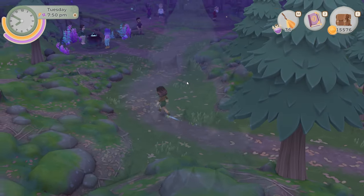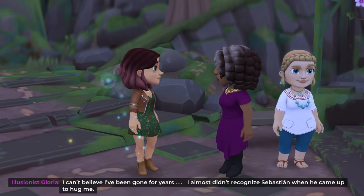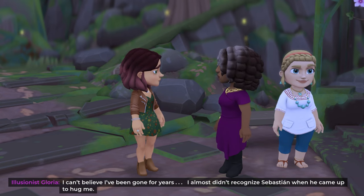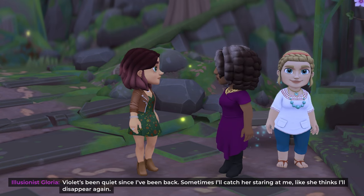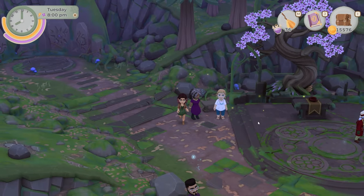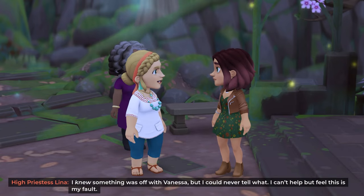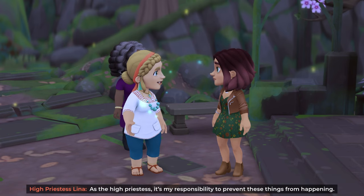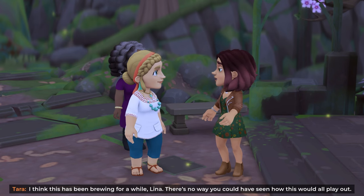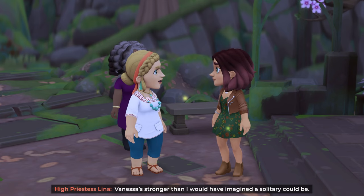Let's have a chat to Gloria. 'I can't believe I've been gone for years — I almost didn't recognize Sebastian when he came to hug me. Violet's been quiet since I've been back — sometimes I'll catch her staring at me like she thinks I'll disappear again.' 'I knew something was off with Vanessa, but I could never tell what. As high priestess, I feel this is my fault.' 'I think this has been brewing for a while, Lena — there's no way you could have seen how this would unfold. This may have actually started with your father. Vanessa was stronger than I would have imagined a solitary could be.'